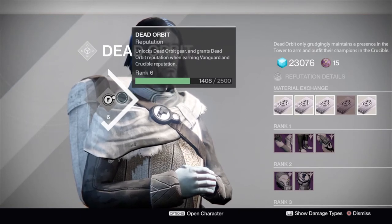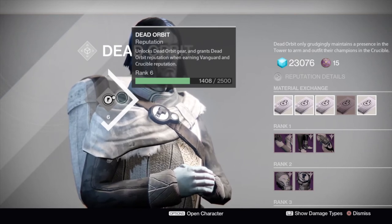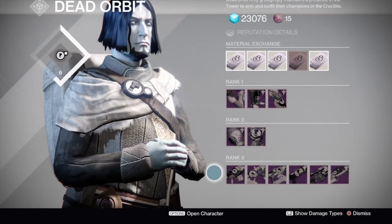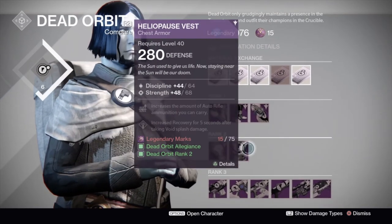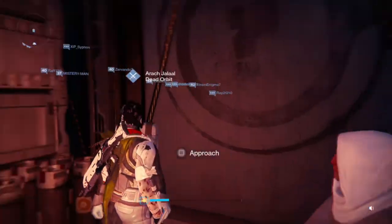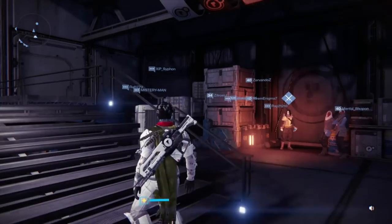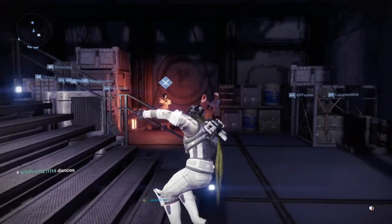When your reputation upgrades to a new rank — like for me, if I upgrade to rank 7 — it will offer me a legendary package with legendary weapons or legendary armors that Dead Orbit offers. So you guys can manage what you got.